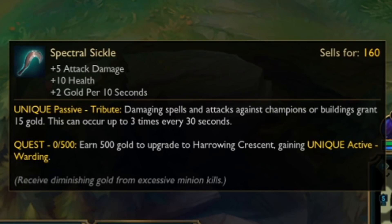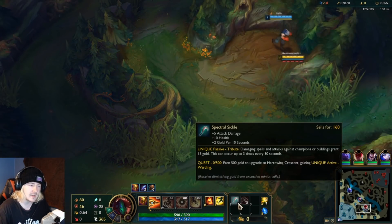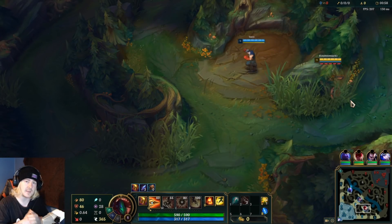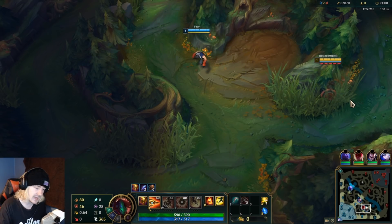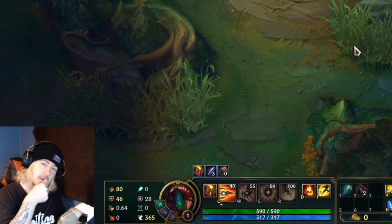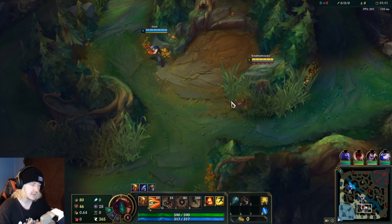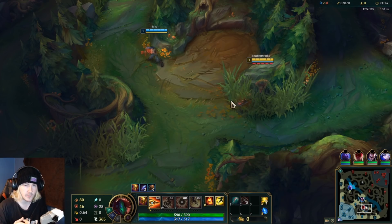It's basically just an AD version of Spell Thief's Edge. Now that may not sound like a tremendous amount, but considering what it can give for AD supports bot lane — or champions that can actually get some use out of the AD and are a little bit more aggressive — it's actually kind of big. Before when I used to play Pantheon Support, I'd have to go for Relic Shield just because Spell Thief's didn't make any sense for him.